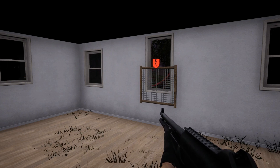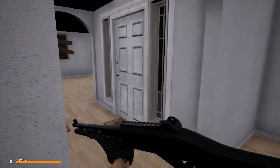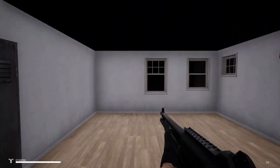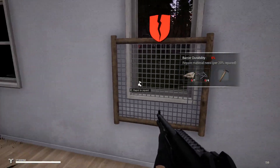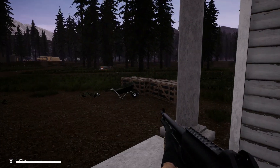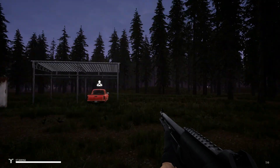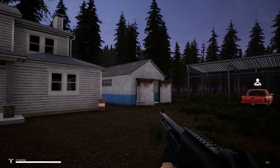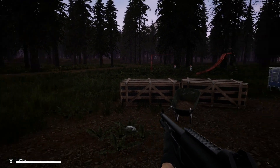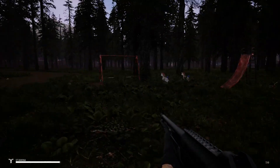What's up weirdos? Welcome back to Mist Survival, and today we are about to begin day two. Day one was pretty good — we attacked a bandit camp and rescued Kate. We didn't get a vehicle, so that is my goal today. I also have a place in mind for our base. I'm thinking I want to build in the town. There's a building over there that might be perfect, so that's the plan.